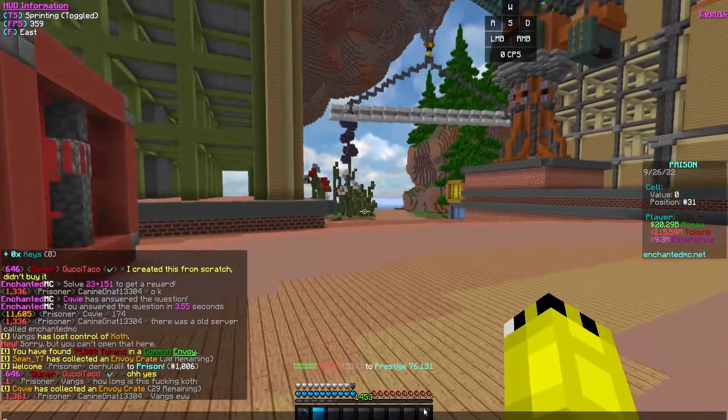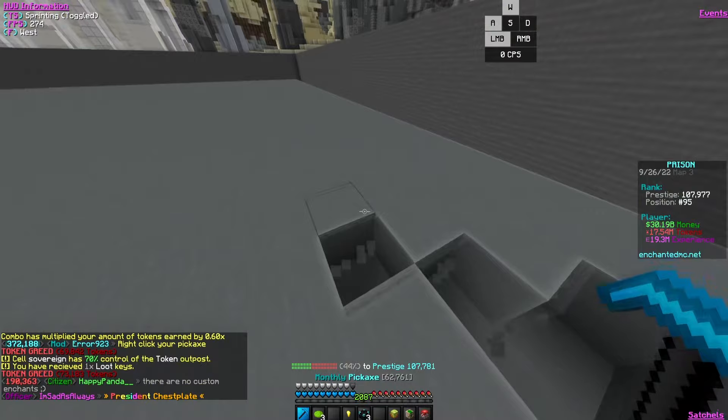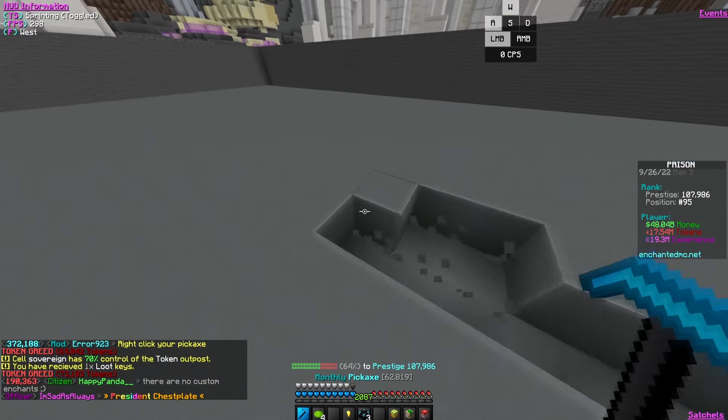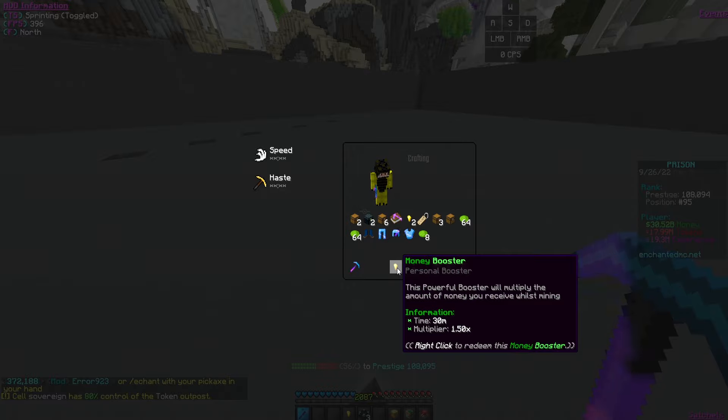I'm in position 76 — so I probably won't hit number one like I said earlier. It's been a couple of hours and I've been mining. My jackhammer is still around 1,300 but token greed is almost 2,000. I got a new enchant called Combo, which gives more tokens. In chat: combo multiplied tokens earned by 0.6 times.